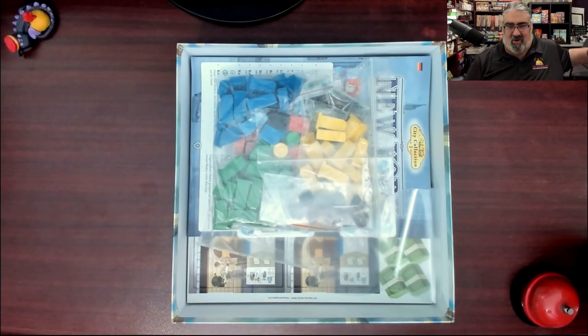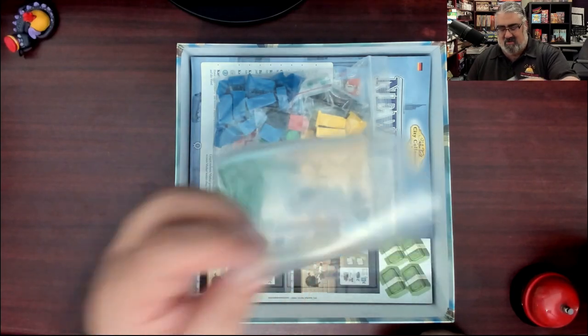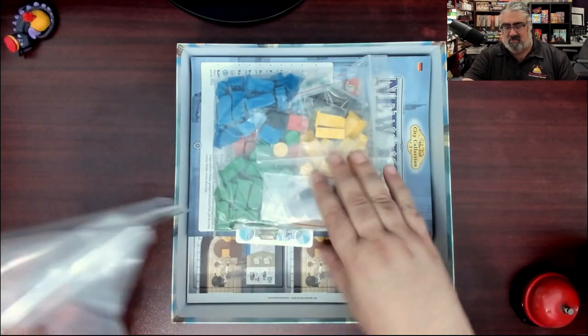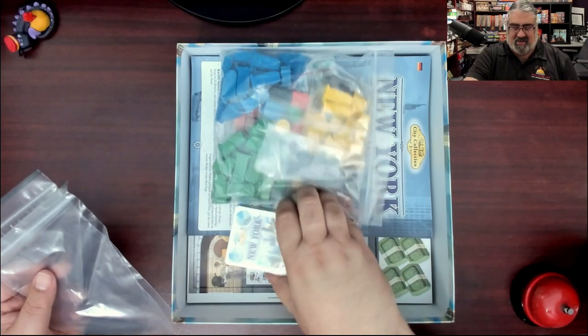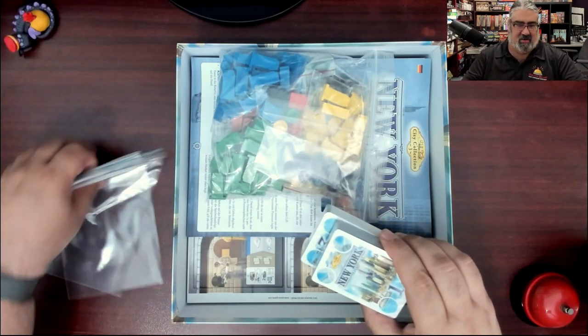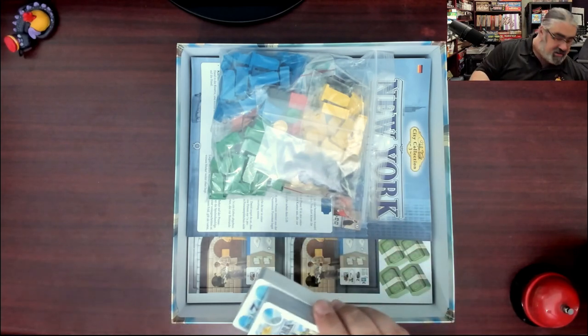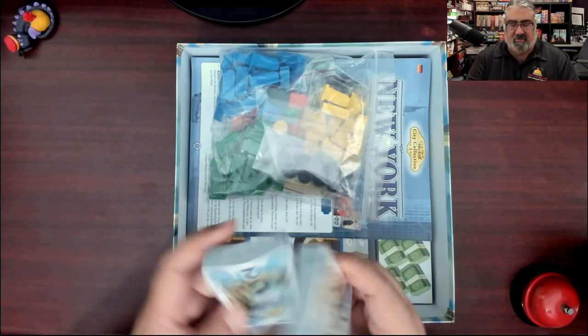We have a bag of wood - that's what we start with, a massive bag of wood, and two other baggies. Interesting - I am going to guess these baggies are for these cards. What do we start with? Cards? No, let's save the cards for last - we're going to start by tossing the box lid aside and we'll get back to cards later.